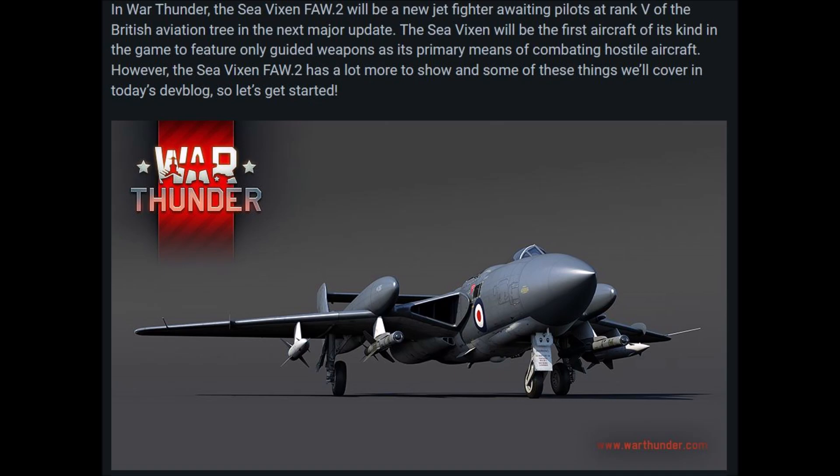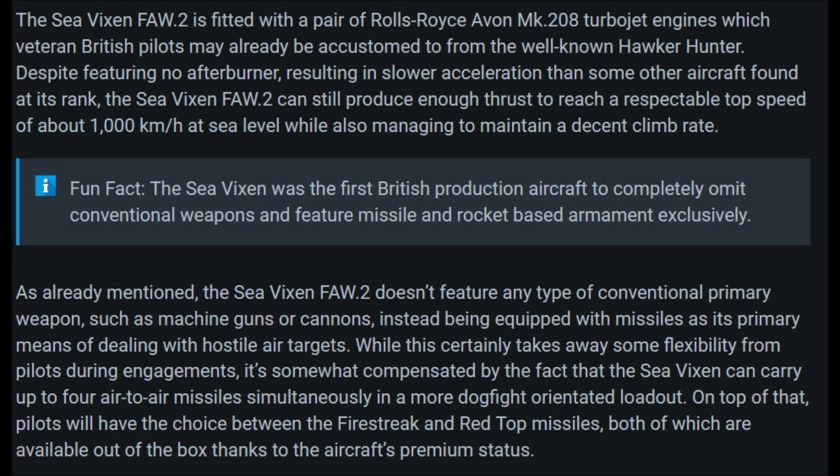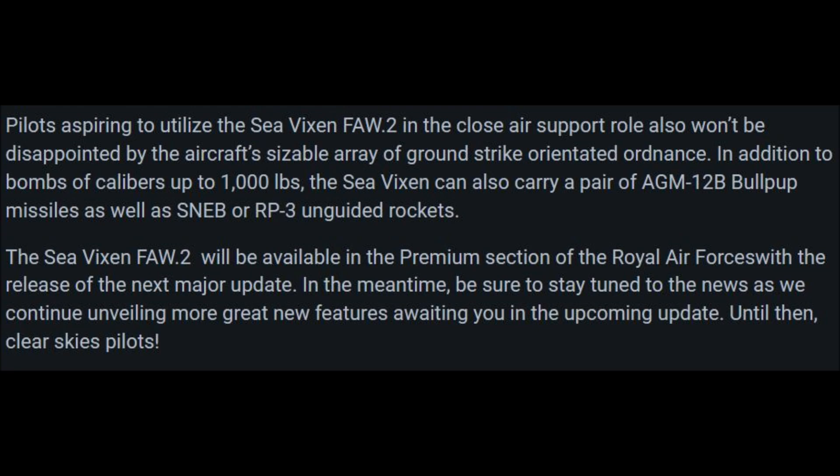More importantly, this is a premium and the first Sea Vixen coming to game, or at least the first one that's been announced. The FAW-1 did exist, but I believe these are the only two variants of this vehicle. Oddly, the FAW-2 — which is the upgraded version — is the premium, whereas Gaijin has historically made the premium an earlier version, such as the Harrier GR-1 as a premium and the GR-3 as the regular tech tree vehicle. Additionally, it does not seem this will be a premium pack, which I also find interesting. Gaijin has been announcing premiums first and foremost for this patch, but this is definitely a plane a lot of people have wanted.